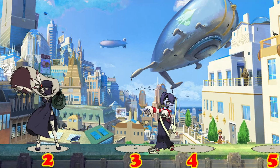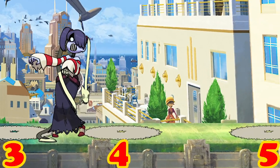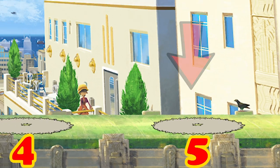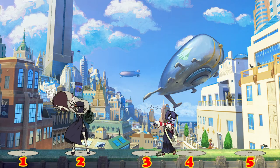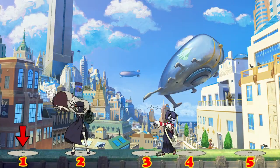Teleporting to number three means the opponent gets to punish us, and since it's in front of them, they don't have to worry about getting crossed up. But if we look at number five, not only are we safe from being punished, we can also cross them up with bullets or assists. While number one only has the safe part, and number four only has the cross-up threat.